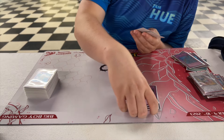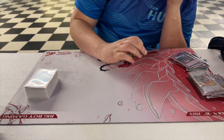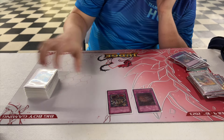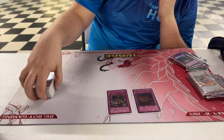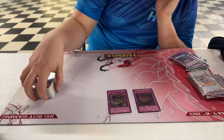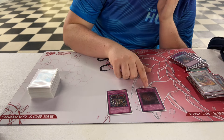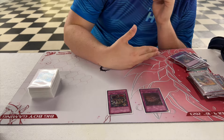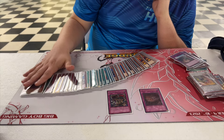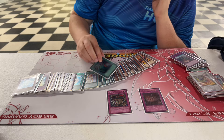The last two cards I replaced from the previous side — a Starlight Road and Crow — are now Transmigration Prophecy and Oppression. Crow didn't do anything and the second Starlight Road was just clogging space. Transmigration is good against a lot of matchups; you get rid of stuff and I can reshuffle everything I need back, like a Heavy Storm, so it's a great aggressive power play.